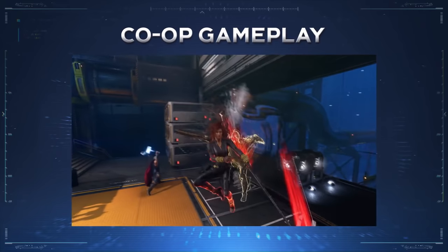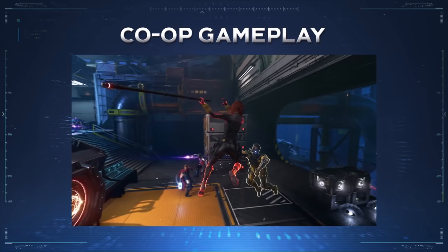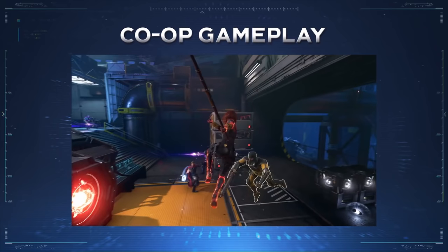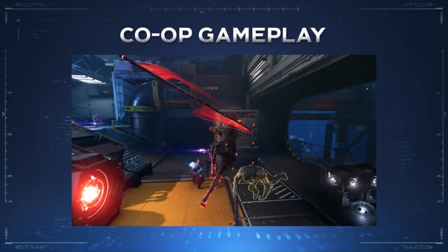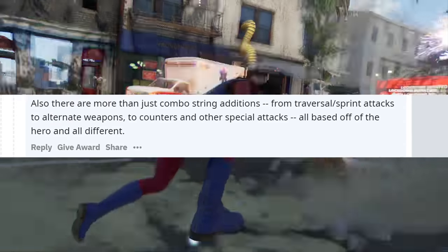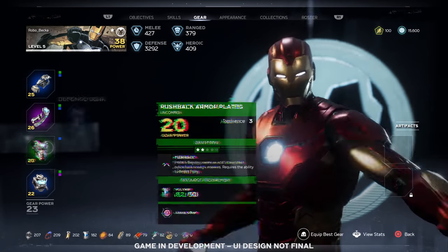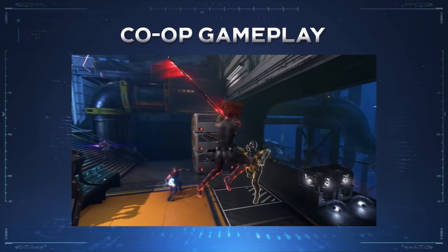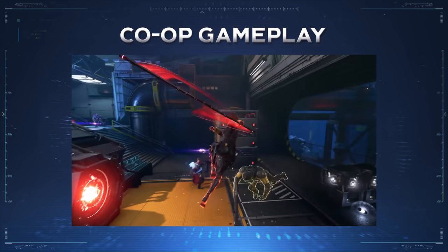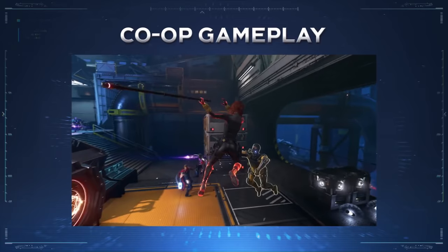We get a lot of brief shots of co-op gameplay and it looks amazing. In one shot we see Black Widow fighting alongside Thor in what looks to be an aim facility. One thing I noticed is that Black Widow was absolutely dominating one of the aim bots with what seems to be an electrically charged bow staff. This looks like something that's gonna give her a special buff of some sort and completely change your playstyle compared to what we saw in the A-Day demo. The combat designer has stated that the combat system will be extremely robust — from traversal sprint attacks to alternate weapons to counters and special attacks, all based off the hero and all different. This staff for Black Widow looks like it's gonna imbue her suit with electrical energy and allow her to stun enemies. We previously saw her using the staff on the ground in the Embrace Your Powers trailer, and now we get a shot of her using it in the air.